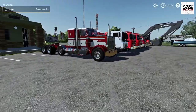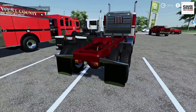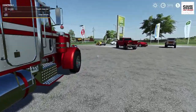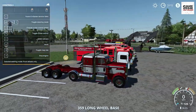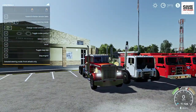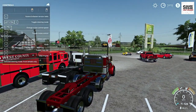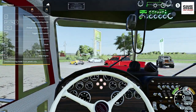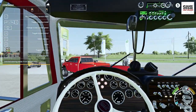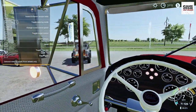Up next, we have the Peterbilt 359. Look at this setup — we got the tag and heavy-duty tires. This is probably one of the best Peterbilts in Farm Sim in quite a bit of time. Look at all those lights! On the first-person view, it is pretty detailed and has kind of an old-fashioned interior as well. This thing has a lot of detail all the way around.